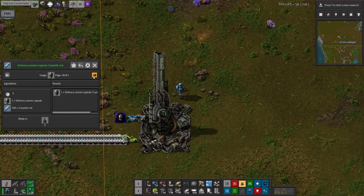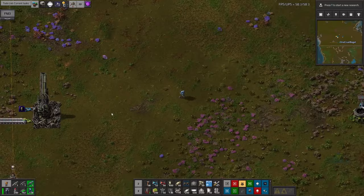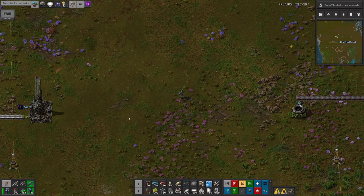I've given this one a belt of iron to pull from and placed a delivery cannon chest off to the side over here. Normally you'd fire these at a different planet but this sort of distance will work quite nicely for the demonstration.